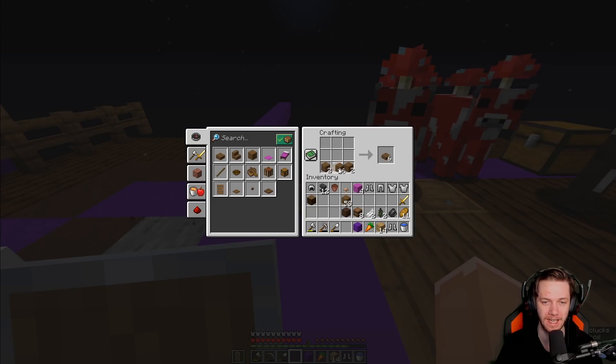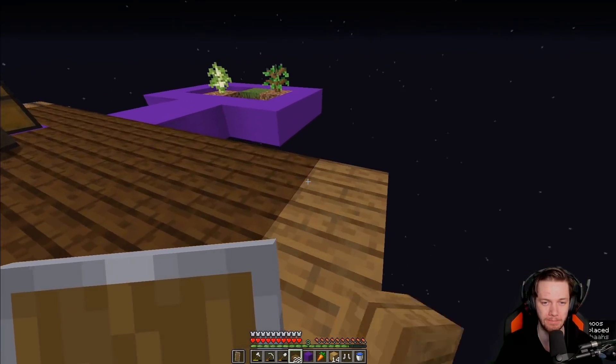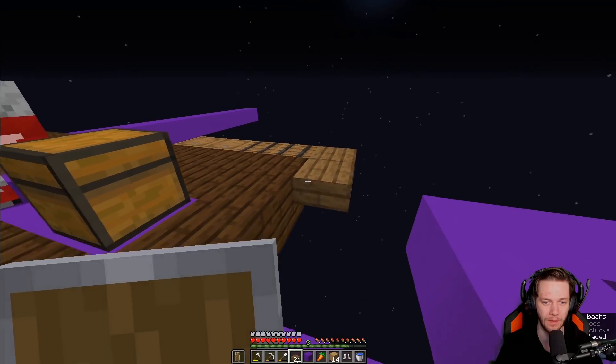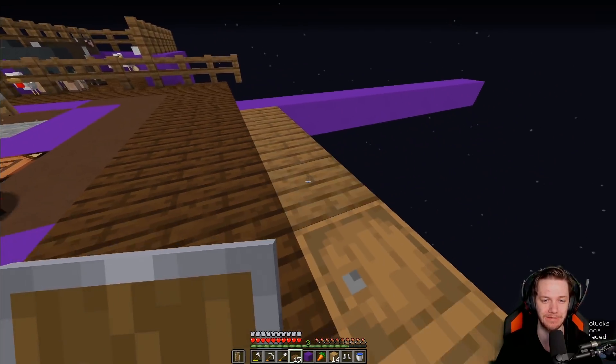I forgot the life hack for expanding my island — I can use slabs! Big old life hack. Look at our slabs — now we're going to get double the width, double the length, double the everything!